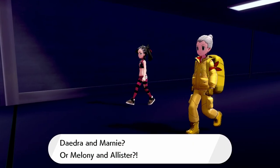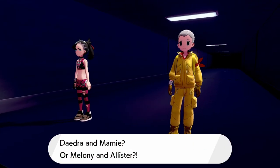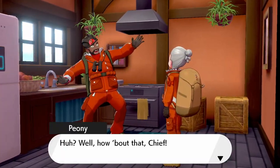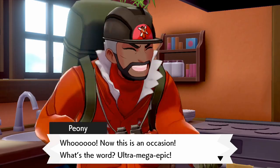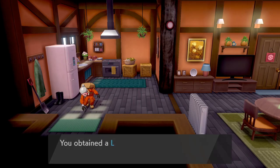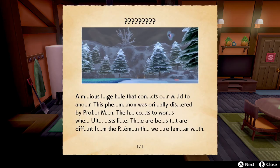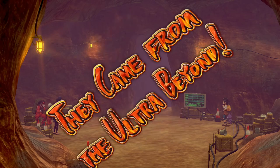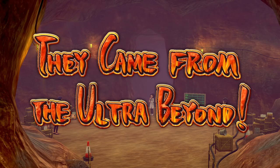First off, to get the jackets you have to unlock the Glaring Star Tournament and play through a round of that. To unlock it, beat all of the quests in the Crown Tundra and then talk to Peony. He'll drop a legendary clue — a note on the floor — which you pick up.